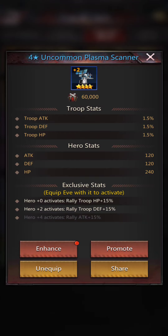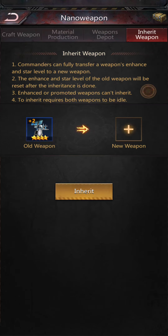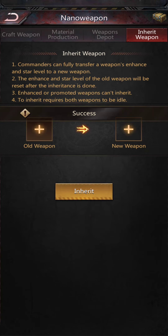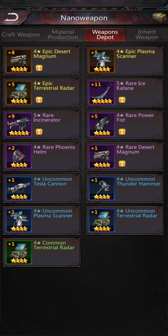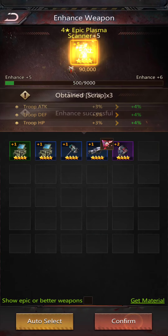I had an uncommon equipped to my Eve, so I'm going to go ahead and unequip that. I'll go back to Inherit Weapons and put the old scanner in, applying just this small enhancement to my helm — since I'm probably not going to need that uncommon one anymore. Then I'll go to the depot, take the scanner, and enhance it with the old scanner.